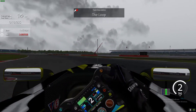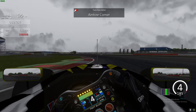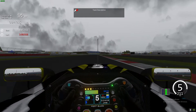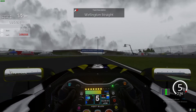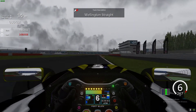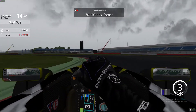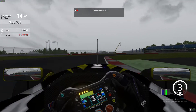Start through Village — I keep it about in the middle of the track to give myself a much better line for the Loop and a straighter exit, to give myself the best possible run through Aintree and then for the first DRS zone. Down the Wellington straight we go, absolutely flat all the way down here.